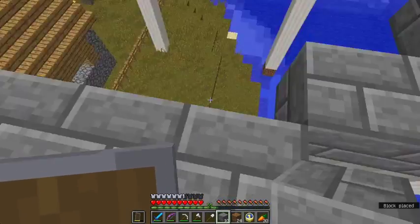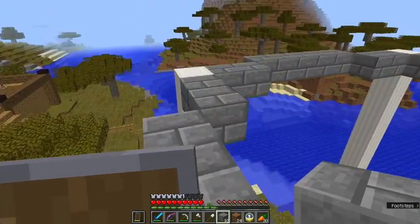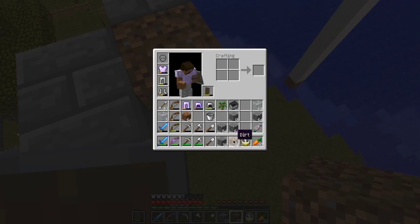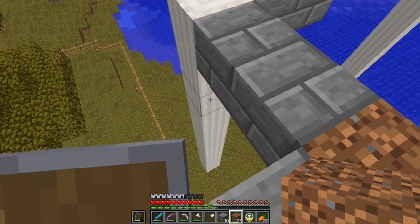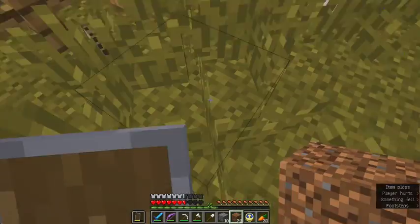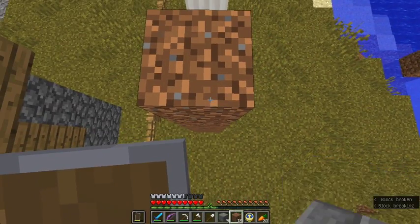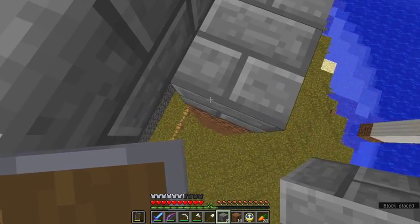So now I should be pretty much here. I guess I should build the bottom first. This is going to be kind of hard - how do I get underneath? I could drop down. That would work. There we go. Now I can build out along here and it'll shrink inward.